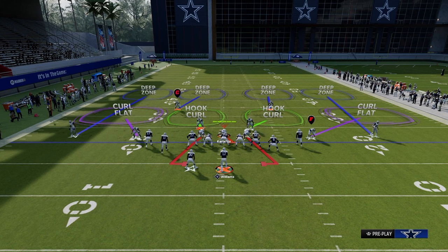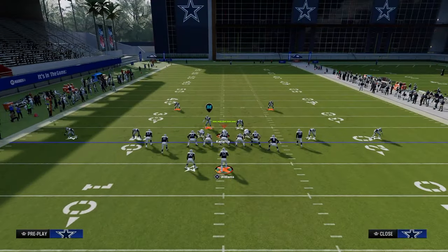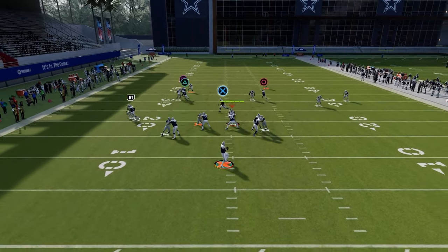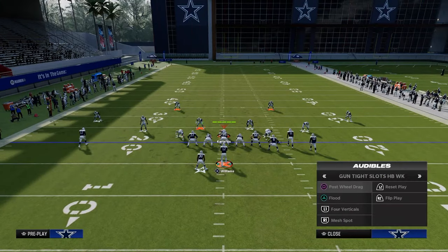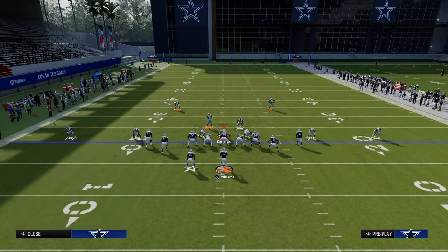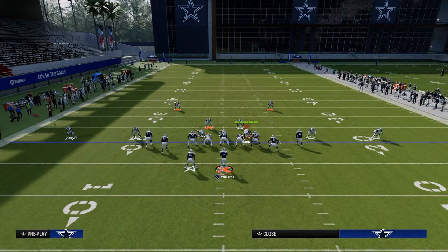Occasionally opponents running tight slots will man up specific receivers — maybe this guy, this guy, and the running back. That's a legitimate adjustment sequence. As far as reads go, they'll have to user the post route, and that's where your tight end comes right open underneath. There's a lot they have to do to stop this play with good user coverage.